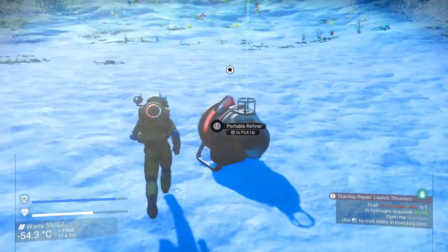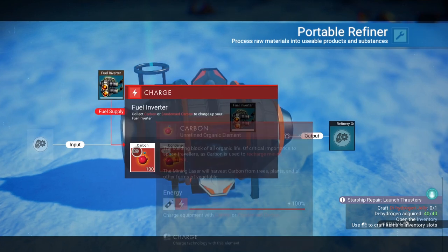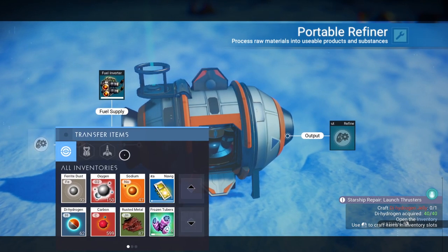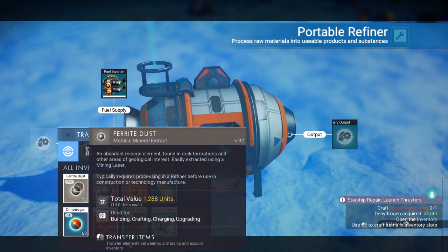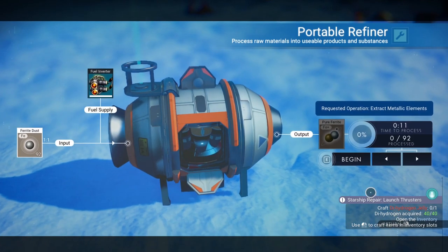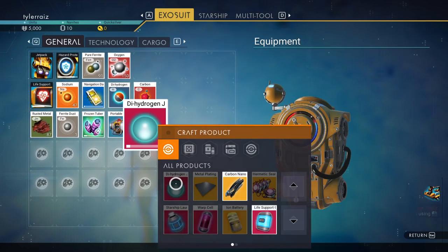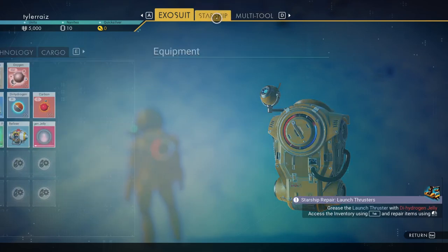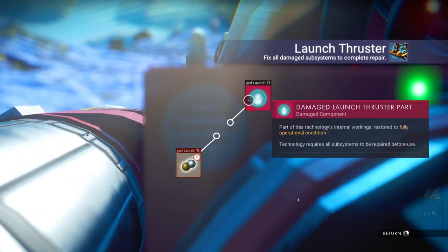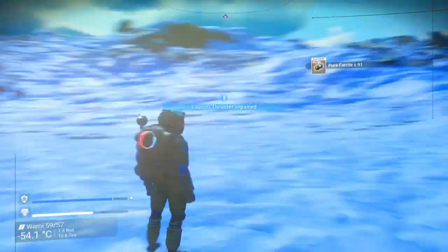We have a portable refiner — we will need carbon in there. We need ferrite dust and then we can get pure ferrite. Okay, so I need to craft the dihydrogen jelly. Put the dihydrogen jelly there, put the pure ferrite there — and we're all repaired!